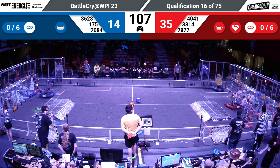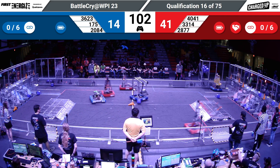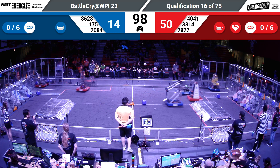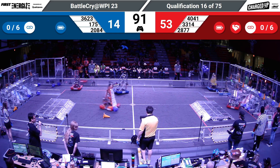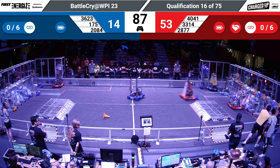Super fast from the Mechanical Mustangs. Now their partner, 40-41, Iron Tigers — they reach out looking for the high-node cube, they place it, and it's good. Meanwhile, on the Blue Alliance, 175 and 20-84 both in their loading zone, looking for a cone from the double substation. Human player communicating with the drive team to get that lineup placed.